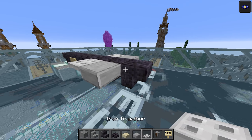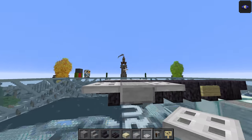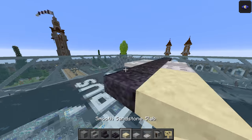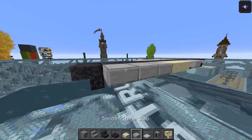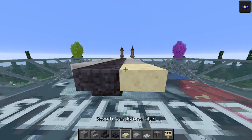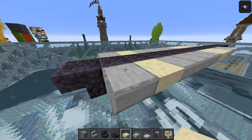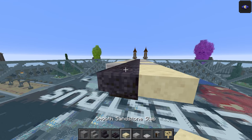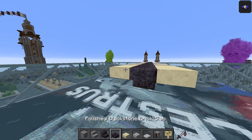Top half smooth stone slab on either side and then another iron trapdoor. I believe this part here is actually the very bottom of the side circles, essentially — so that's kind of marking that out. Do another two polished blackstone stairs, two top half smooth stone slabs. This is going to be another four blackstone and then four smooth stone top half — all of these are top half by the way with the slabs. Do another smooth sandstone slab on either side, then another, and another. Two top half smooth sandstone slabs, not smooth stone. Do another three and that should be all of them.